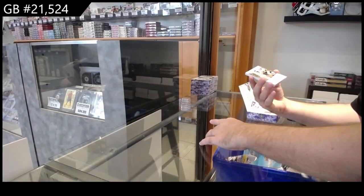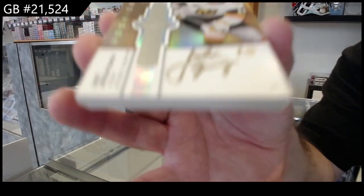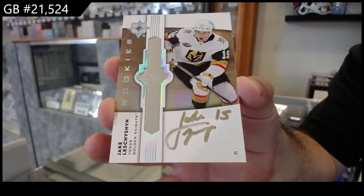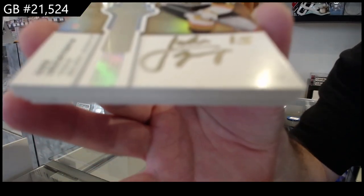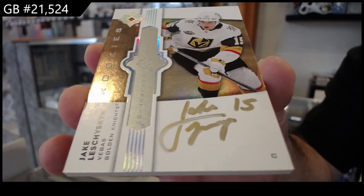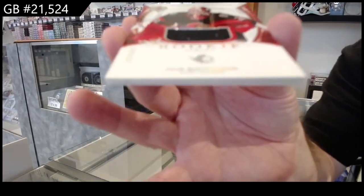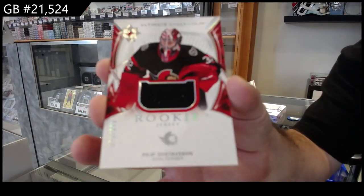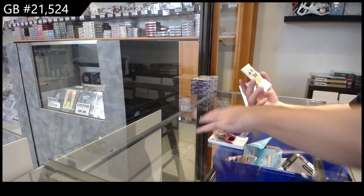We've got an Emblems Rookies auto of Lecition for Vegas. Those are super cool — the metal logo Ultimate Rookies auto.